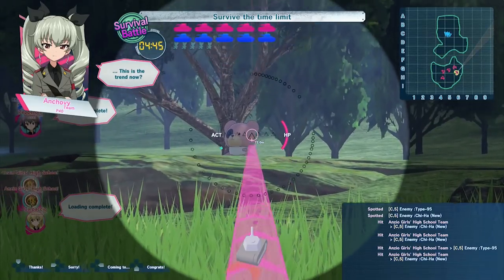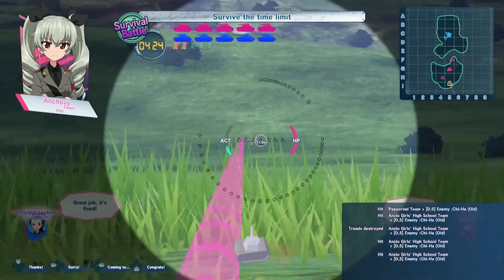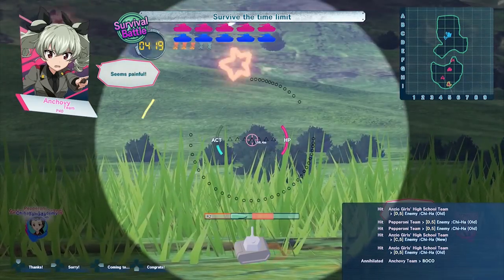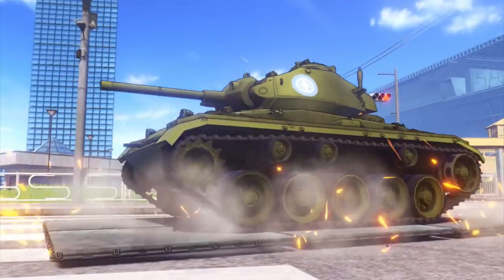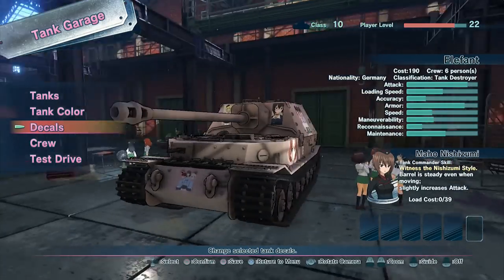While going through the stages, you may notice bears popping up all over the place. Destroy these and pass the stage, and you can unlock decals and paint jobs for your tanks. Speaking of tanks and decals, there are a ton of both. Without a doubt, if you don't like the way your default tank controls, you can find something in here that suits you. Not to mention, it's just fun to visit the tank garage and put stickers on things.